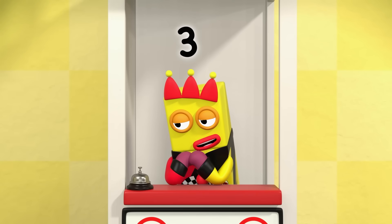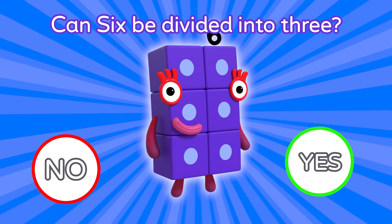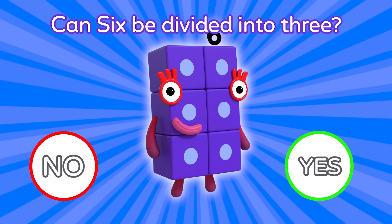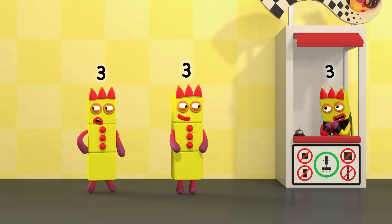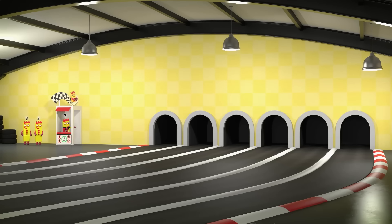Take off three and we'll see what's left. Six minus three equals three. There you go. There are two threes in six, so you need two carts. Off you go.